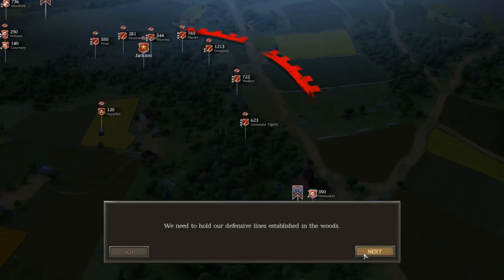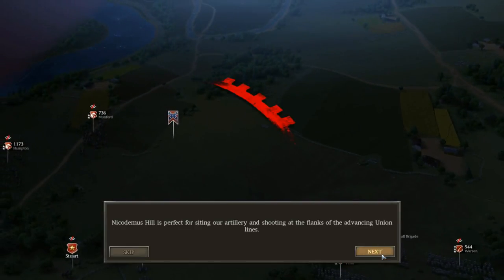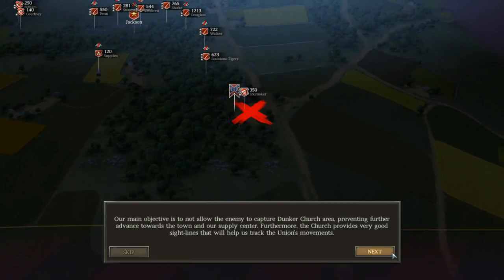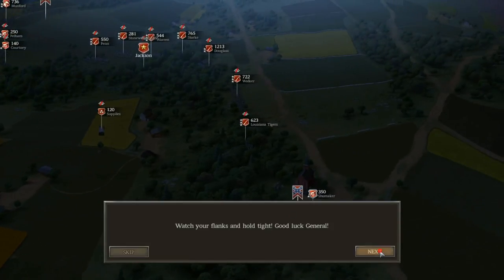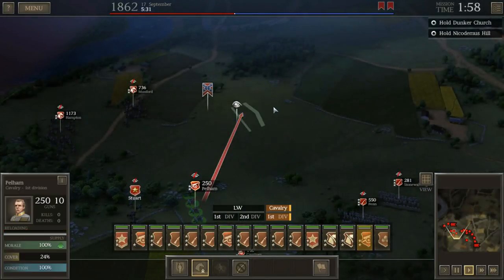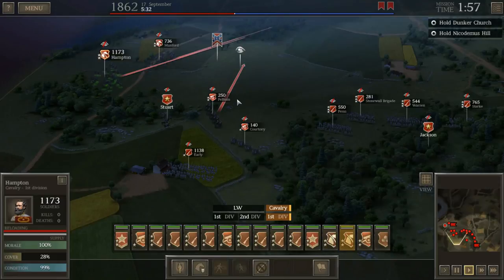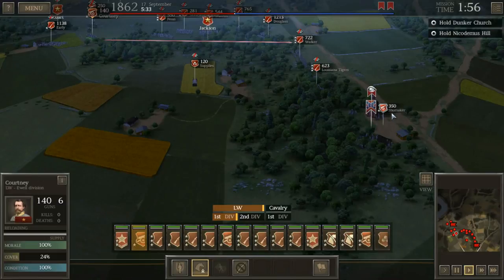The Union is approaching from the north and we have to hold our defensive lines in the woods. For those of you who have watched my Ultimate General Civil War videos, you know we do a great job using cover to increase our chances of victory. Our job right now is to not allow the enemy to get to Dunker Church. We're getting reinforcements in about two hours. I'm going to get some artillery up, but I actually find the artillery much more useful over here than on Nicodemus Hill.